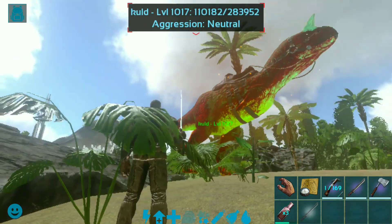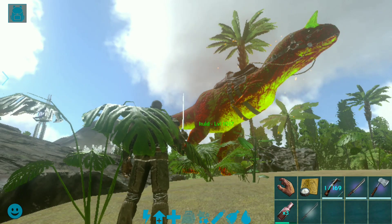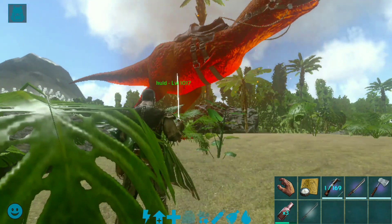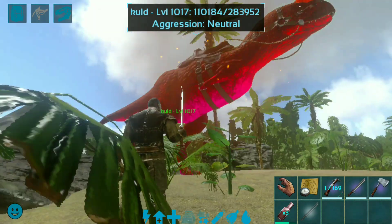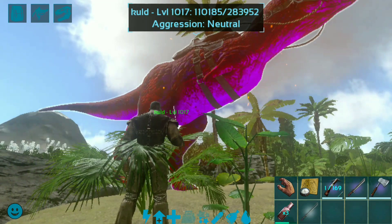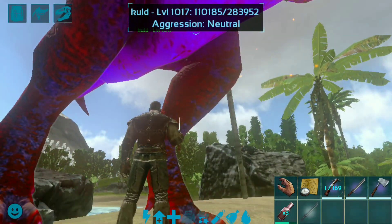Look at the carnosaurus — this is a very beautiful red color carnosaurus and I mostly love this color. This is level 1017. So let's go.